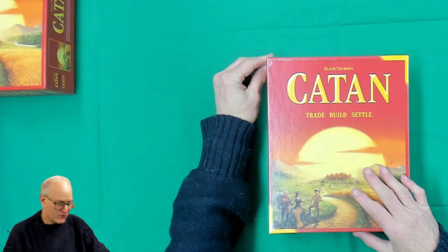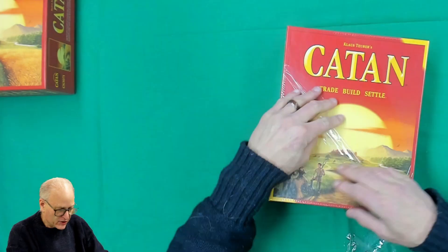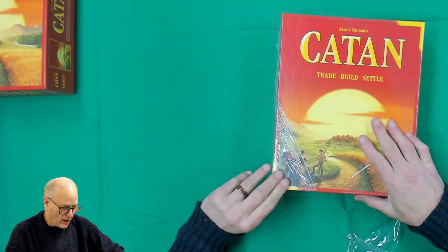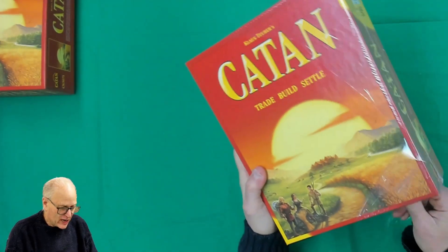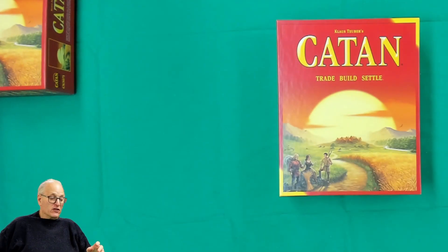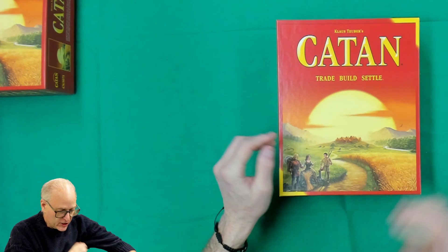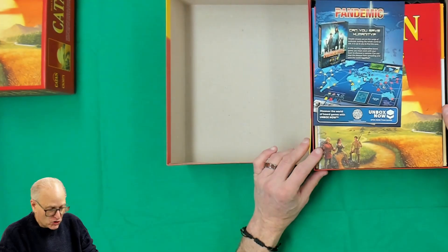I just tossed the other one up there — that's the five-six player game, this is the four player game. We're going to give this a quick open and explain what's going on to give you a general idea. This game plays on the island of Catan — you are settlers, and what you want to do is build your settlement out with roads, cities, and towns while trading for various resources.